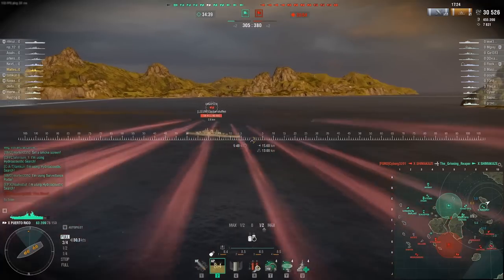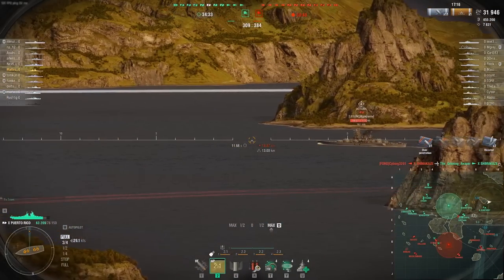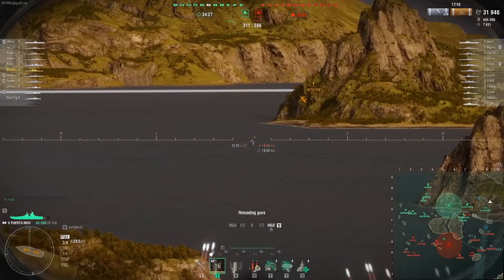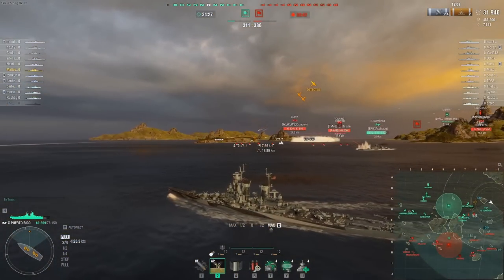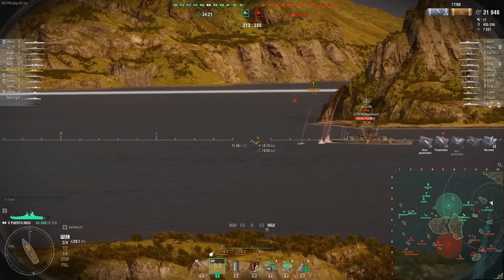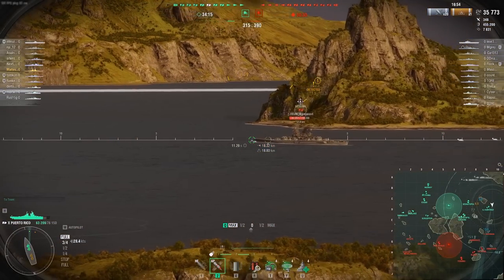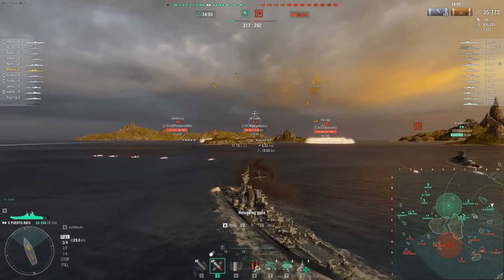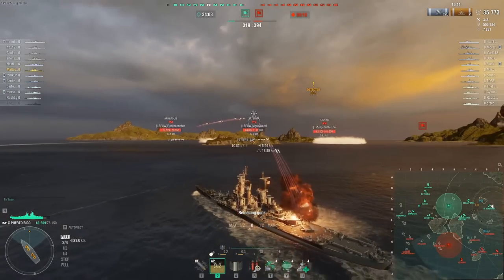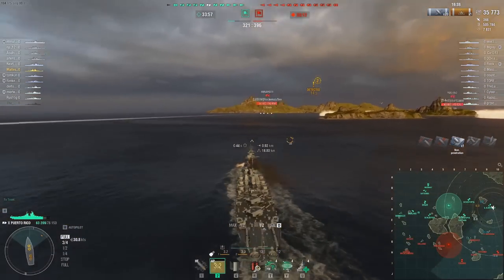Why is everything worse? Puerto Rico is a tier higher, but the reason is it has an extra turret. Alaska has three turrets, Puerto Rico has four turrets. So the logic was: we're giving Puerto Rico an extra turret, so we'll make its dispersion, reload, and range worse. It's a pretty bold move from Wargaming — making a ship with worse guns a tier higher.